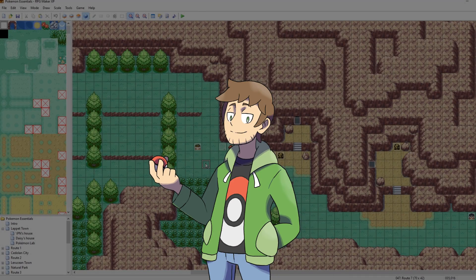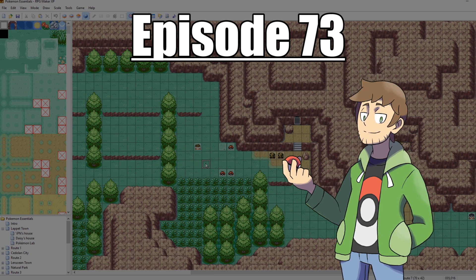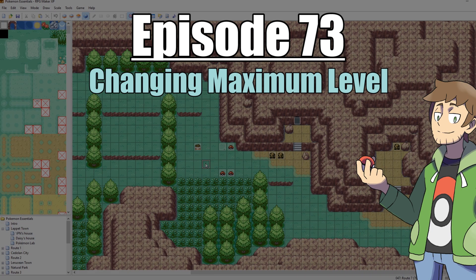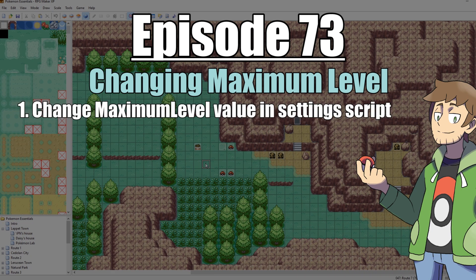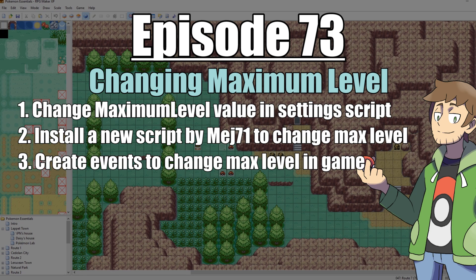What's up everybody, Camero here, and welcome to part 73 of my How to Make a Pokemon Game Tutorial Series. In this episode, we are going to be looking at updating the maximum level of our Pokemon. First, we're going to look at our scripts and see how we can change our maximum level settings. Then we're going to install a script by Mej71 with a method that allows us to update the max level values from within our game. Then we're going to set up a couple events so that way we can change our maximum level, and then we'll get it running and everything will be awesome.